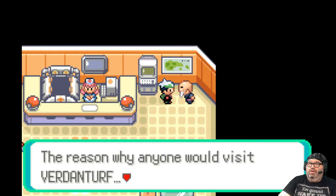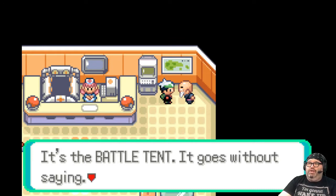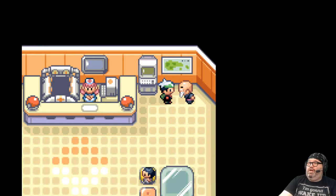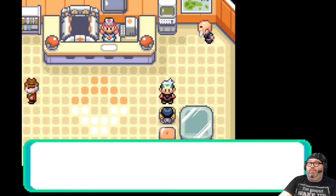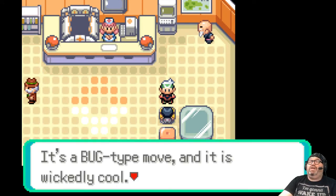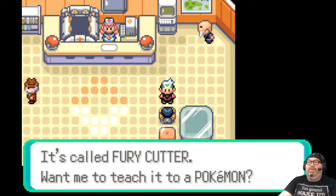Let's start with this old man. 'The reason anyone would visit Verdanturf — it's the Battle Tent, it goes without saying. Or is there somebody here that you came to see?' There's a move that gets stronger when you keep using it in a row. It's a Bug-type move called Fury Cutter.